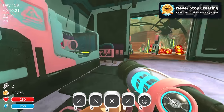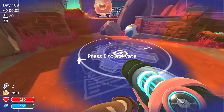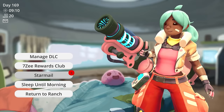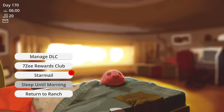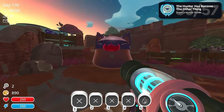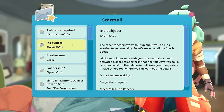Next on my list was capturing a hunter gordo. I crafted the master gordo snare and set the bait. Hopefully in the morning there'll be a big gordo. The next day, I woke up to another achievement acquired and a captured gordo. With only one remaining story achievement left, I read my star mail to trigger the ending.